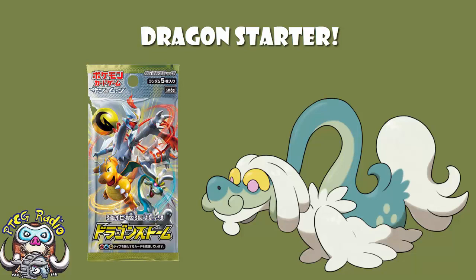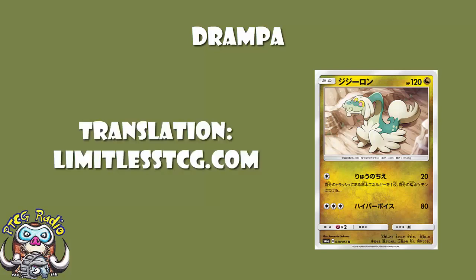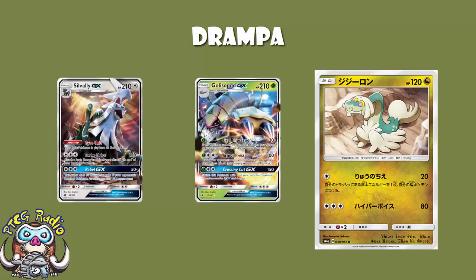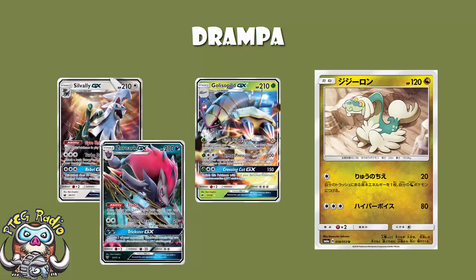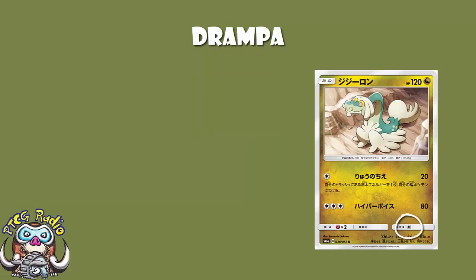It is a Drampa, and this Drampa could be rather interesting. Our translation comes from the lovely David Hokman over at limitless tcg.com. Looking at the basics to start off with, it's got 120 HP, which as I've said in a bunch of videos is actually really annoying. There are a bunch of really good Pokémon like Glioscpod, like Sylveon GX, like Zoroark — the best Pokémon in the format — that ordinarily hit for 120.